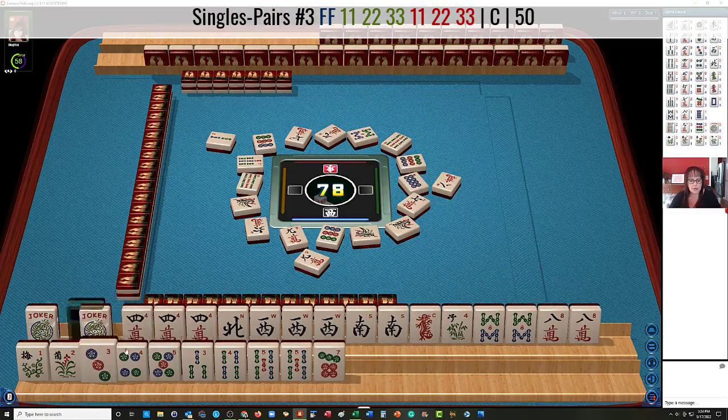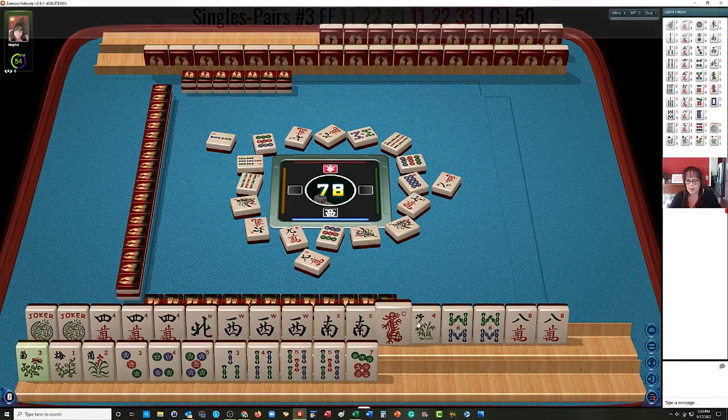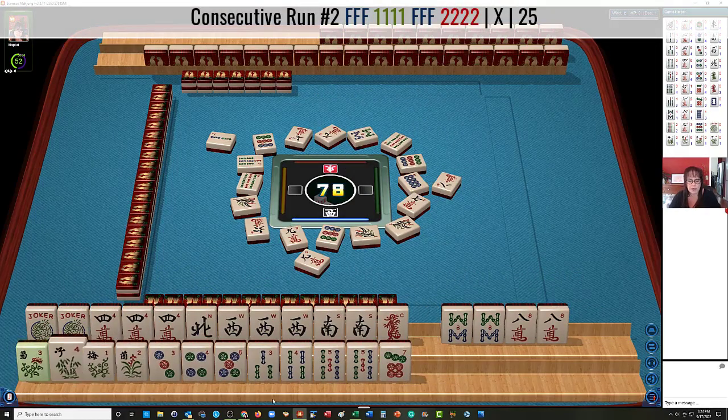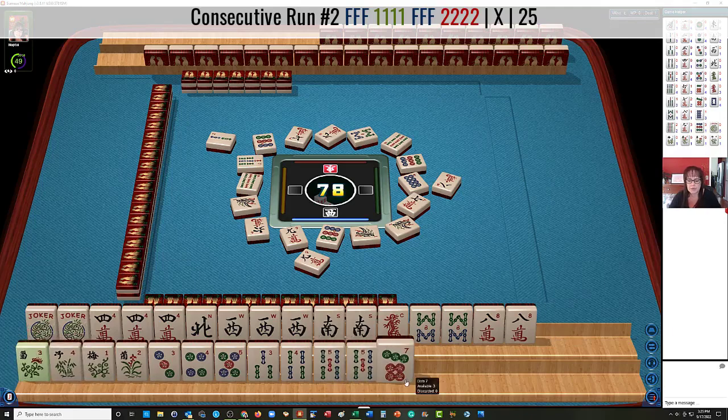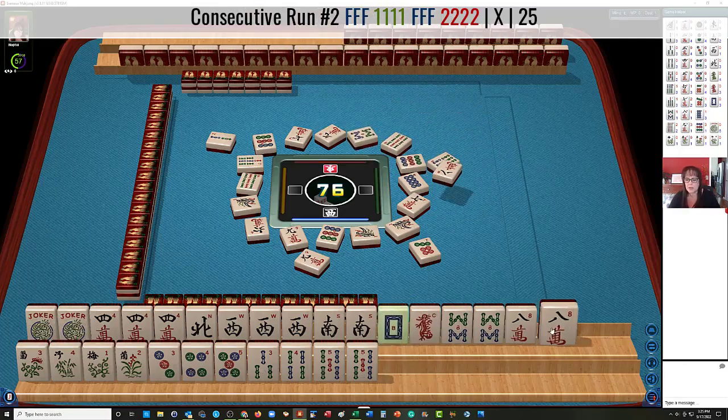There's another flower. So let's put this down here. Maybe the four, five flower hand is coming in down there. We'll let the seven go. Seven dots. So here's three, four, five. Three, four, five. There's a white dragon. Let's let the eights go — they're going down at this point.